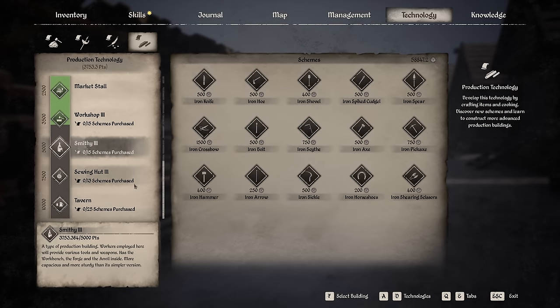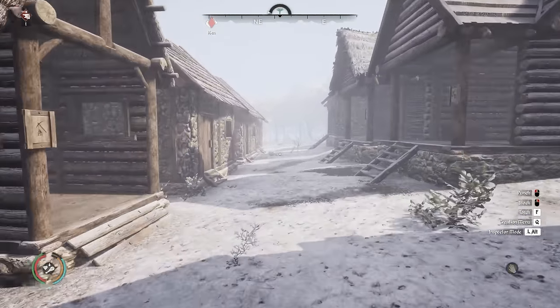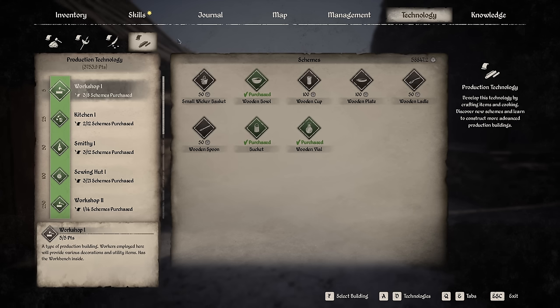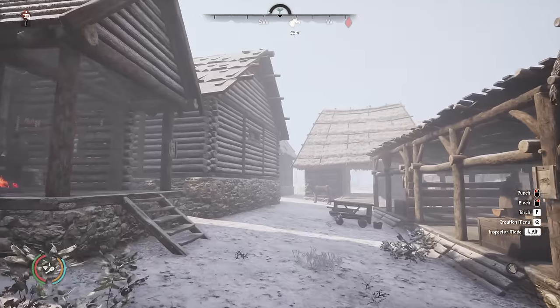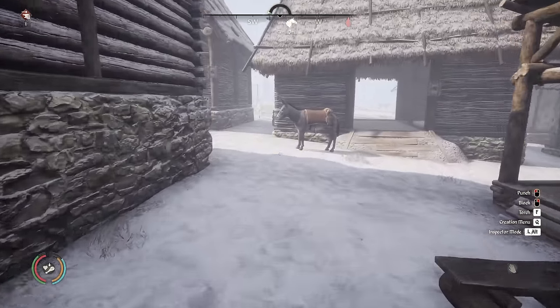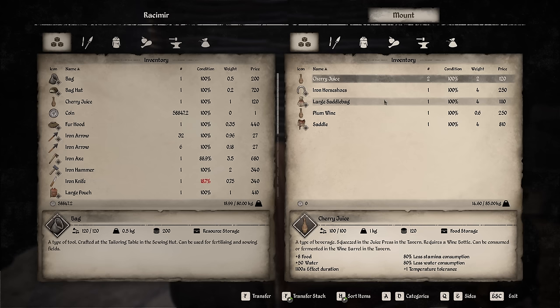Once we get 5,000 production technology we can knock out smithing level three, which gets us iron tools — then we can make all our own tools and we're pretty much self-sufficient. I'm going to try and knock out as many seasons as we can today. Do we have any food that gives us stamina? No. I usually keep spare supplies on the donkey for just such an occasion — cherry juice, perfect, that'll give us 80% less stamina consumption.